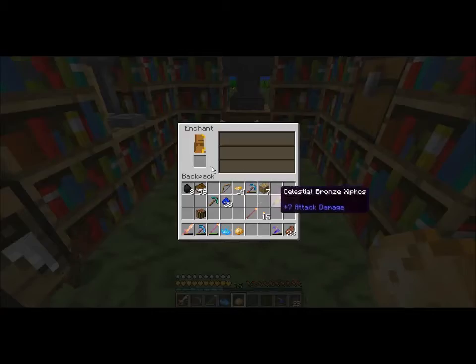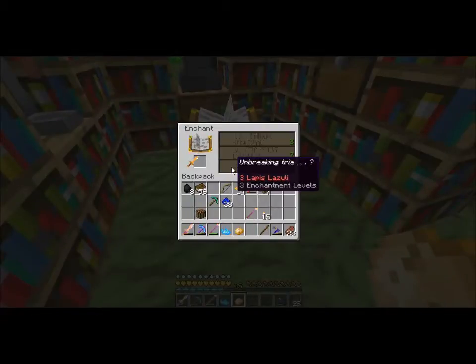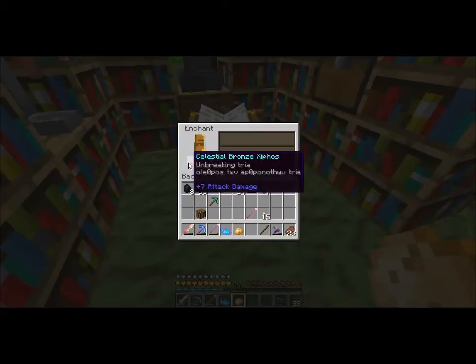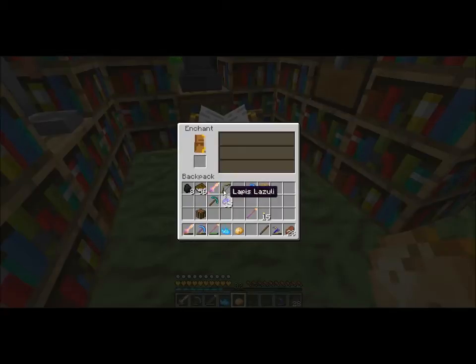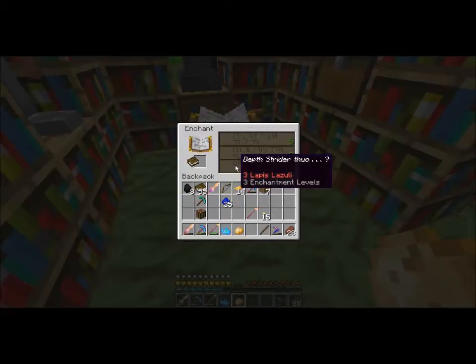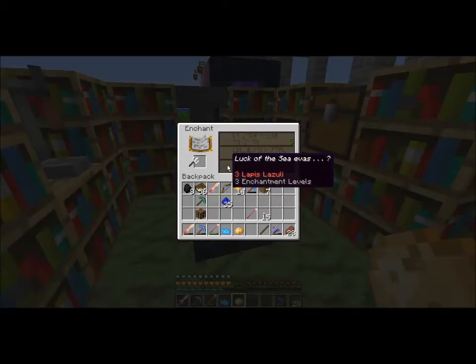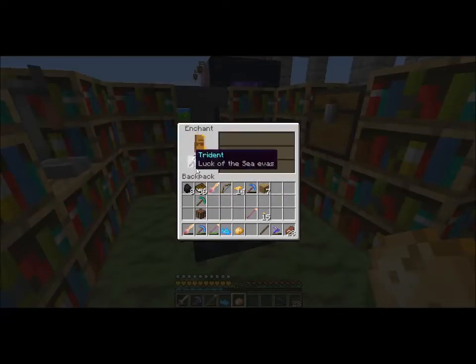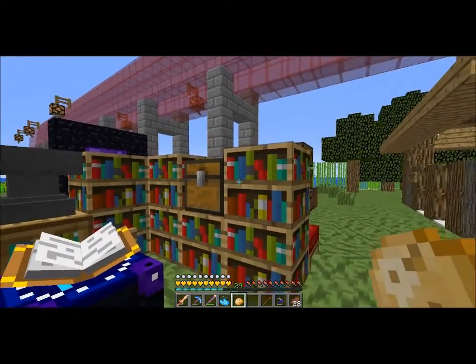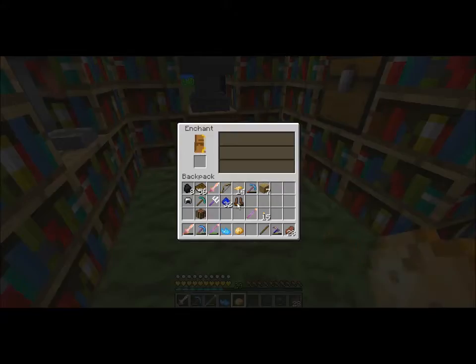Do I need to put more bookshelves up here? I feel like I'm not getting very good stuff. Let's try a sword, see what the sword gives me. I dropped both of them. What do I get here? Breaking three, let's give it a shot. Getting a lot of bane of arthropods. Power three on here. Let's try a fishing rod - I need a good fishing rod enchant. Luck of the Sea one - I need Luck of the Sea two. Just don't get lure. Okay, I'll take it.